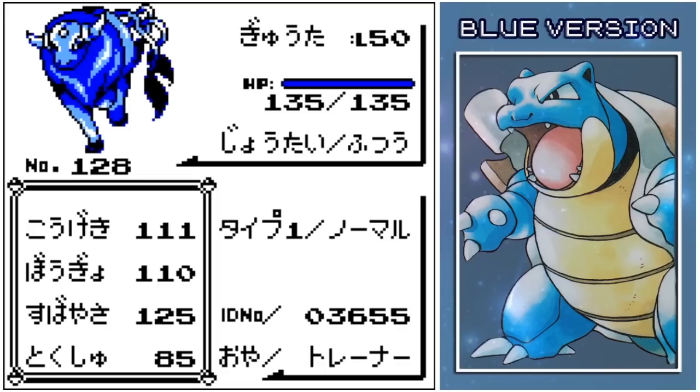No freaking way! I've literally just started this hunting again — that was like three resets after I started it. I just got Togepi like half an hour ago! Let me just double check one second. There were literally two resets after starting this. HP 135, 111, 110, 125, 85 — that's a Shiny Tauros. Oh my God. I'm more astounded by the fact that I got this after like two resets after coming back. I left this on pause for so long.